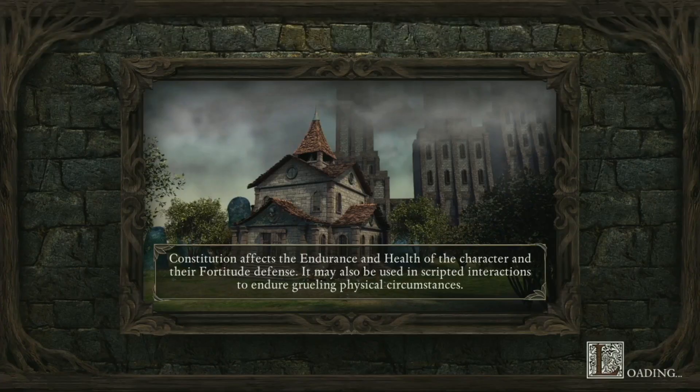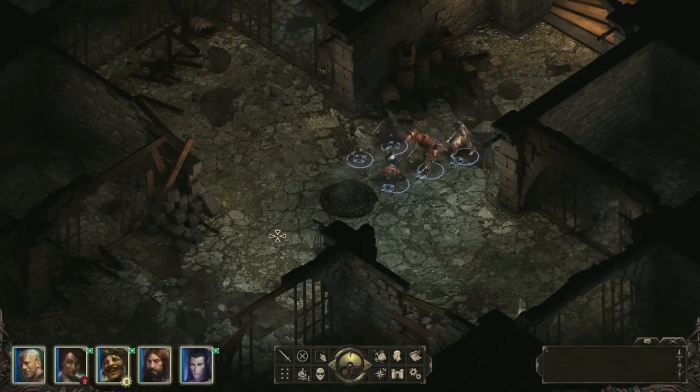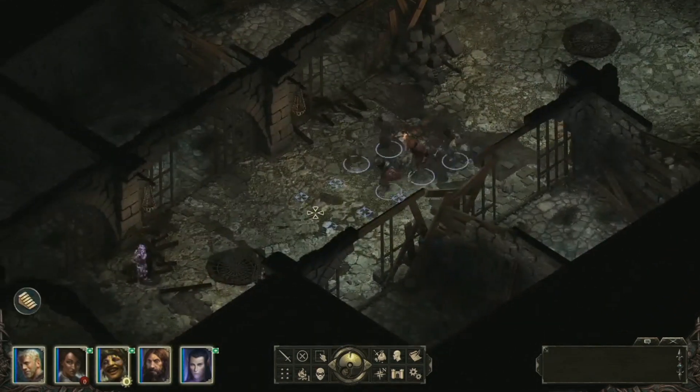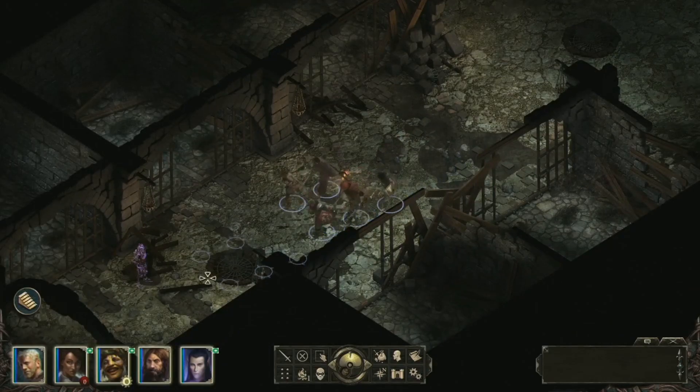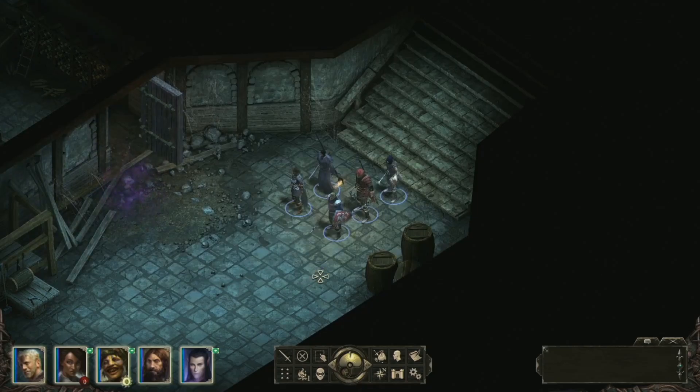Your stronghold actually sits over the top of the Endless Paths of Cad Nua. As you come back to the stronghold over time, you can keep going down into the lower levels. And because it is a 15-level mega dungeon, we provide shortcuts. So if you've actually gone down 5, 6, 7, 8, or 10 levels, there is a shortcut that allows you to get back more quickly.